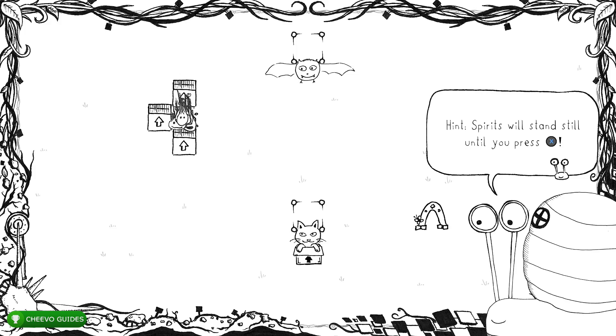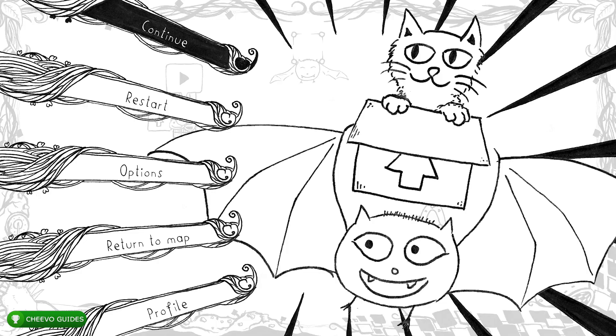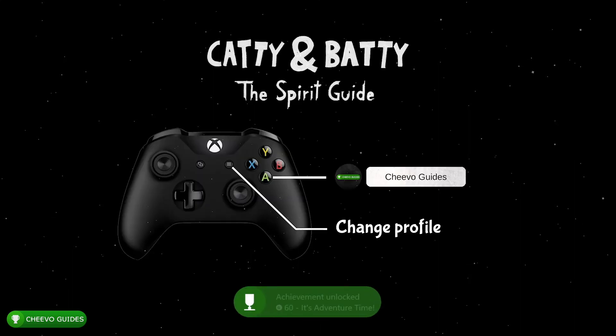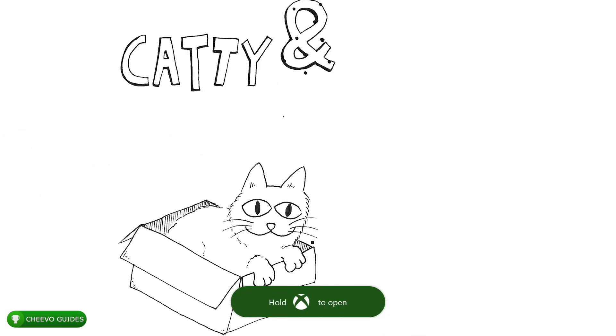All you've got to do is start up a level, press start, and then go down to the profile tab. It's going to kick you back to the main menu and it's going to automatically complete the level. Again, all you've got to do is press start, click profile on the very bottom, it's going to spit you back to this menu right here, and your achievement should unlock for completing the first level.